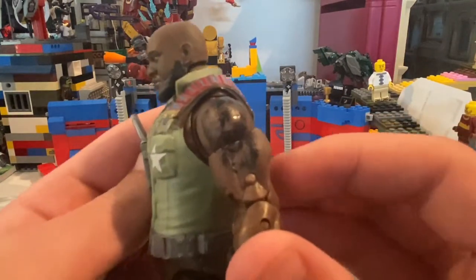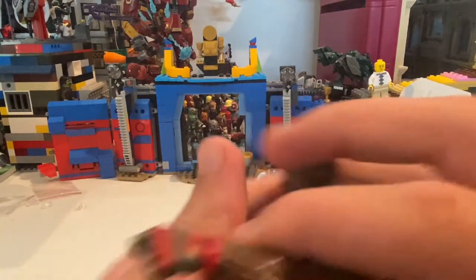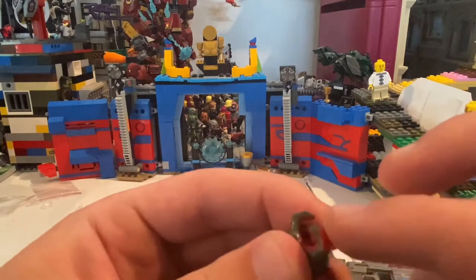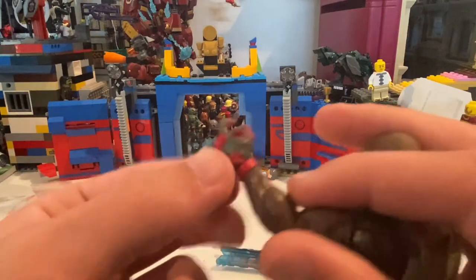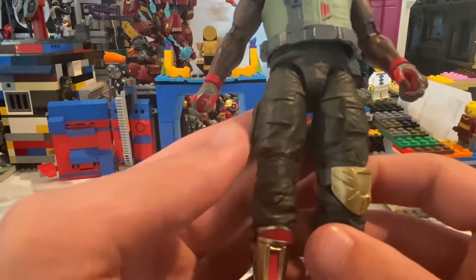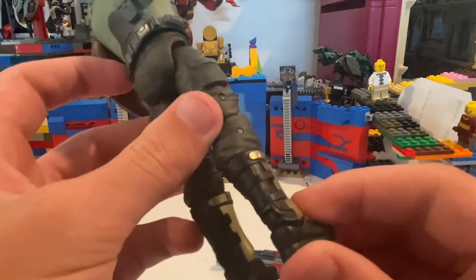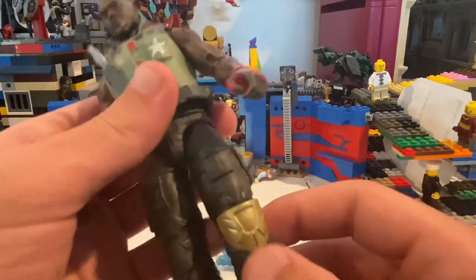He has this cool-looking tattoo on his shoulder. His gloves come with knuckle guards like Duke did, except this one has more red lining on the inside, and a red bracelet. The pants look good. He has the gold knee pad — none on the other side. And then gold shin guards with some red lining, some straps for the boots, and just black boots.